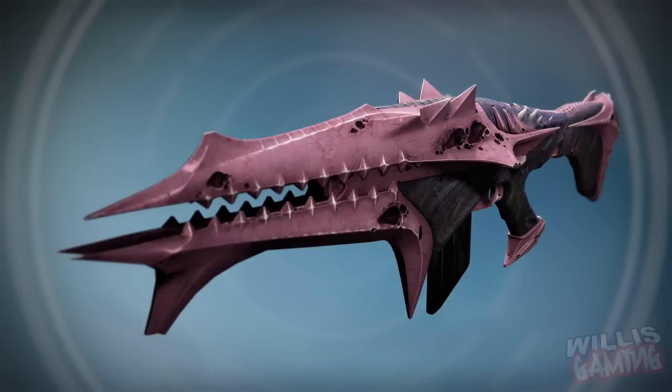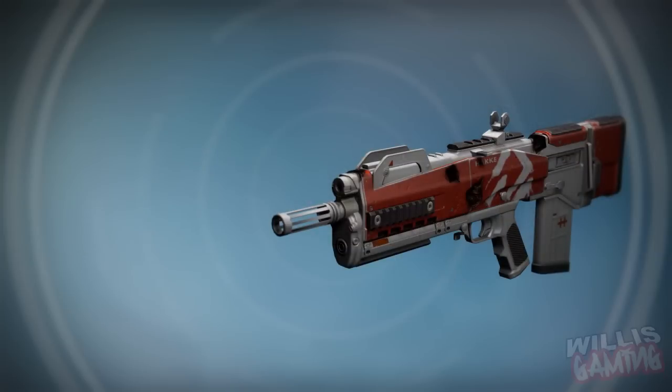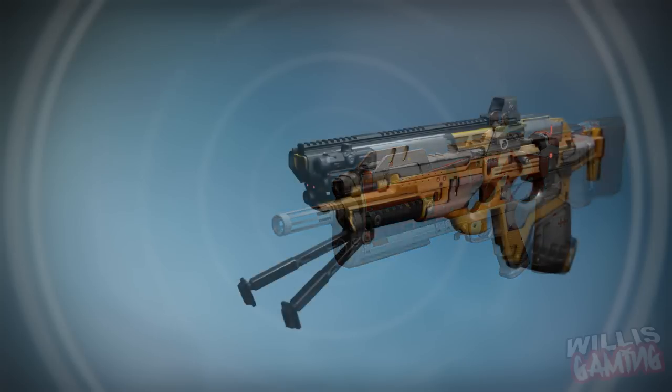Next we've got the Steel Medulla adept pulse rifle from the Wrath of the Machine raid — really really freaking good. Not sure what the burn is going to be. Leave your comments down below what you think the burns are going to be on some of these weapons, because some of these weapons we've not actually seen with burns. Bungie is just kind of filling in the gaps on what they should be.